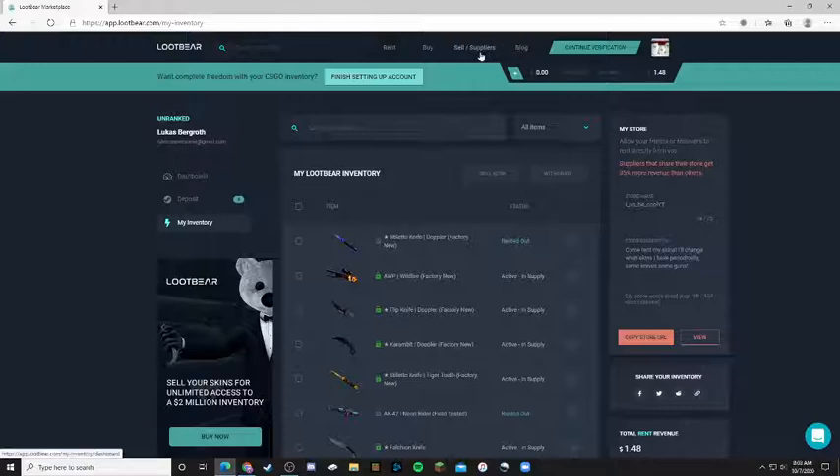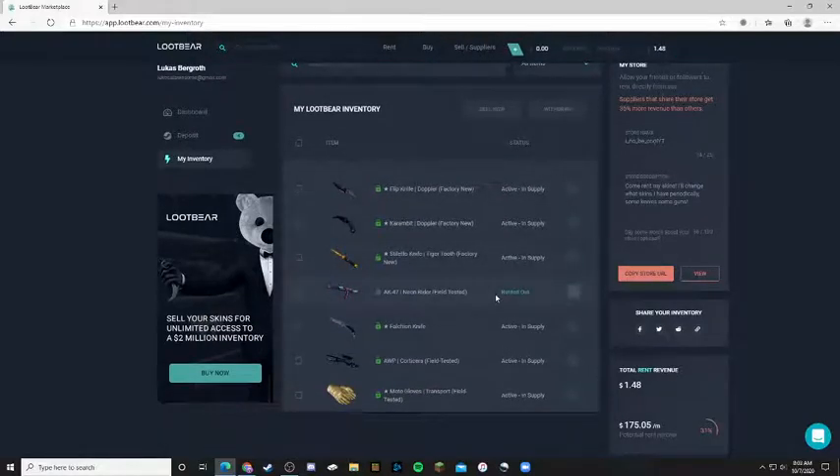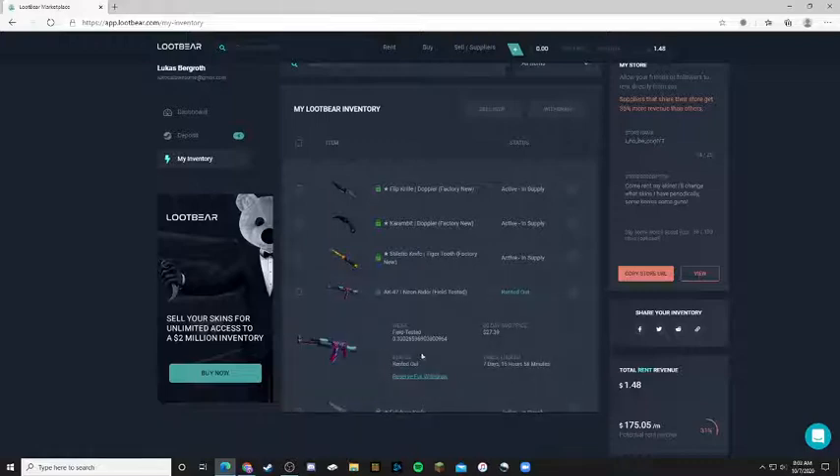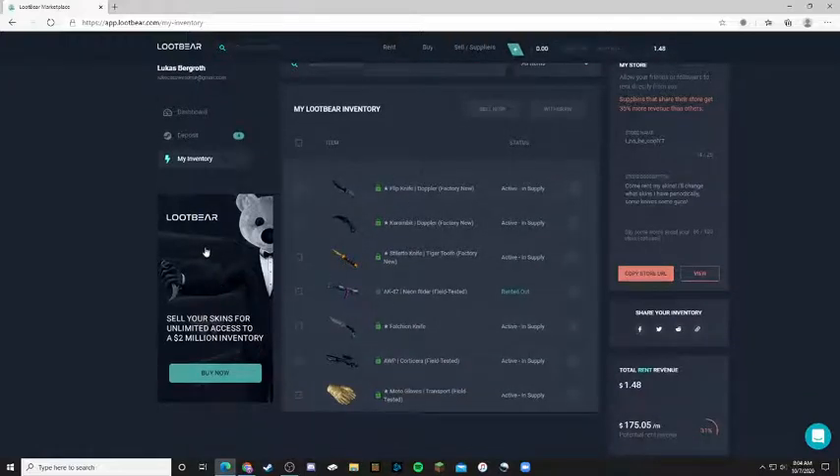So there are basically two different things I'm going to do to make profit. First of all, there's renting out your skins. If you have a larger inventory — and you really do have to have a pretty large inventory to make a solid amount of revenue — like, for renting out this $230 knife, I only make $0.29 a day for every day it's rented out. So you don't make a big cut. Of course, it's good if you're going to leave it there for the entire year or something, like if you have a sick inventory and you don't play CS:GO anymore.